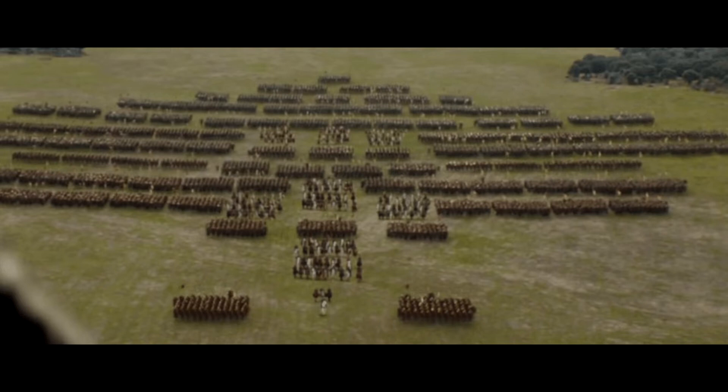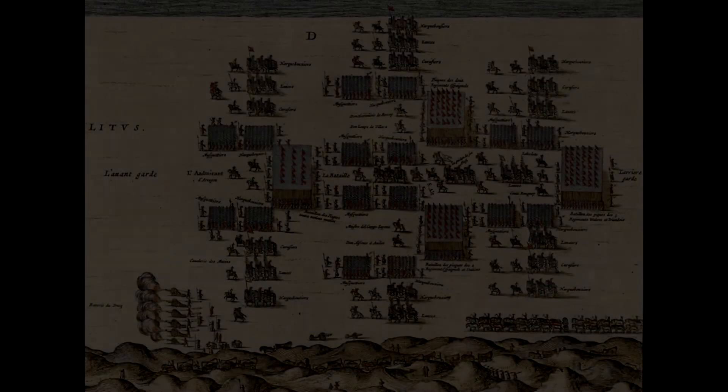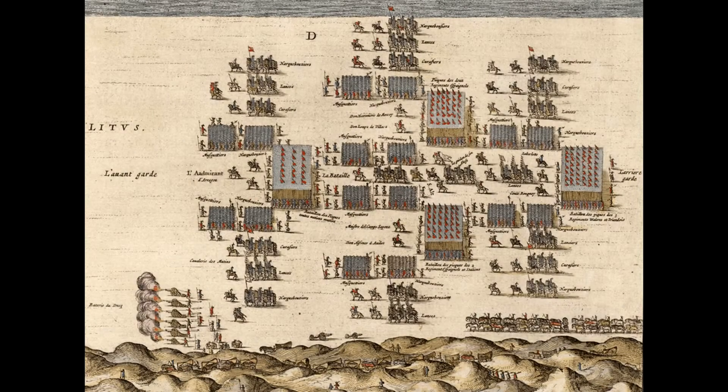It's not hard to find the historical inspiration in scenes like this one — a diagram of the Spanish army at the Battle of Newport, 1600. I'm not suggesting they looked at this drawing in particular, but rather at the general style. Here's the problem: that is a battle in 1600 featuring a very different kind of army. Making this second kind of army possible took not only reorganization, but significant and massive social and political change.